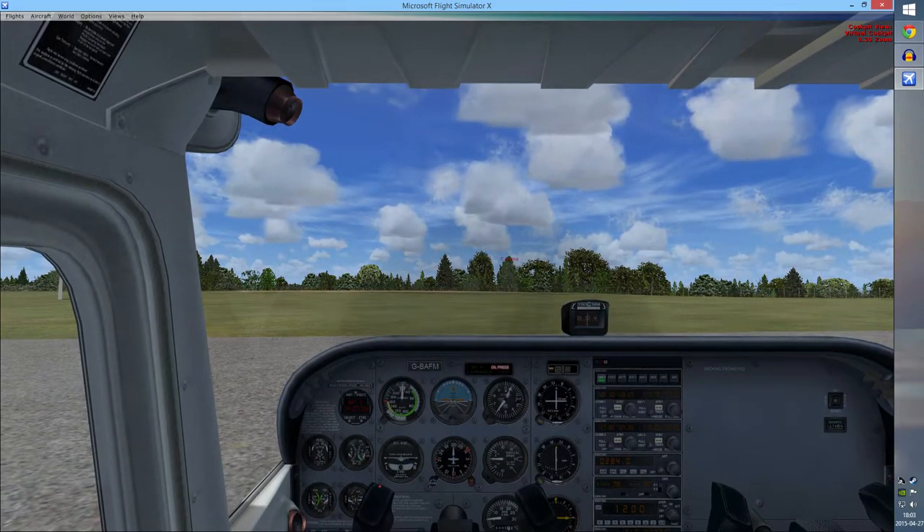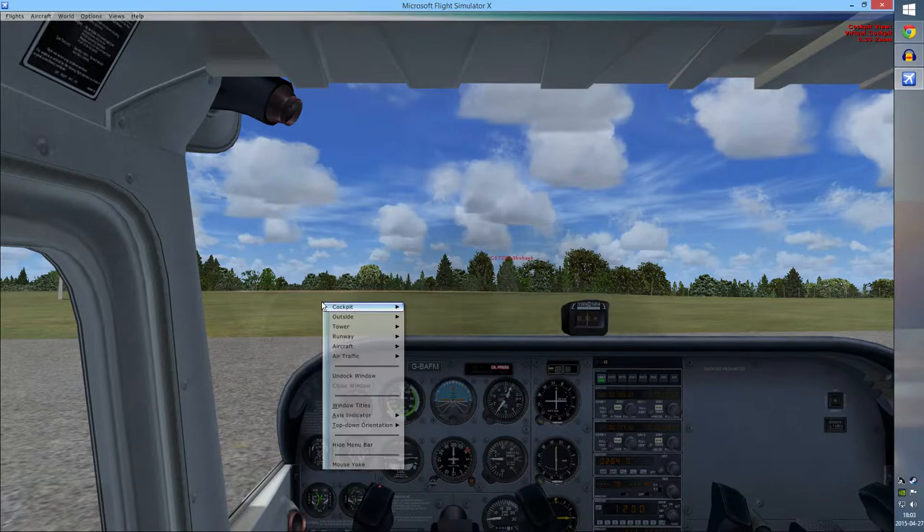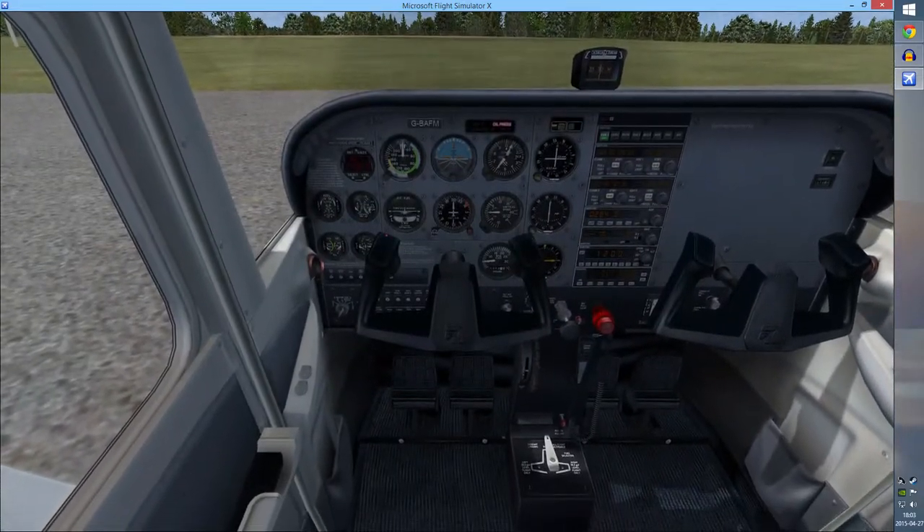Hit that a couple of times until you're at 0.3 zoom — it says 0.3 zoom in the top right corner. Basically you zoom out all the way because you can just see better this way. Also, I'm going to right-click and click 'hide menu bar' — for some reason I always have to click this twice for it to actually hide.